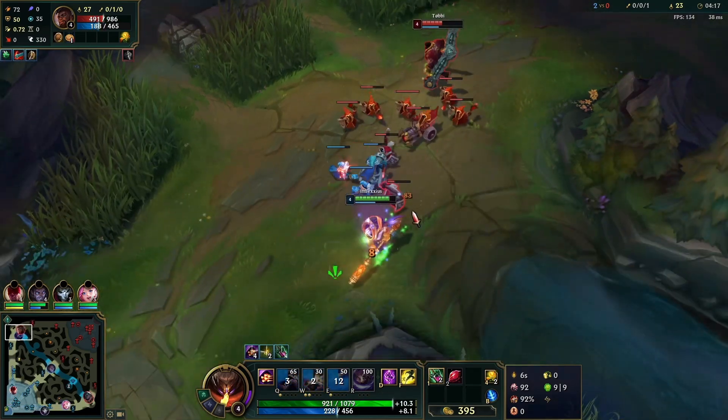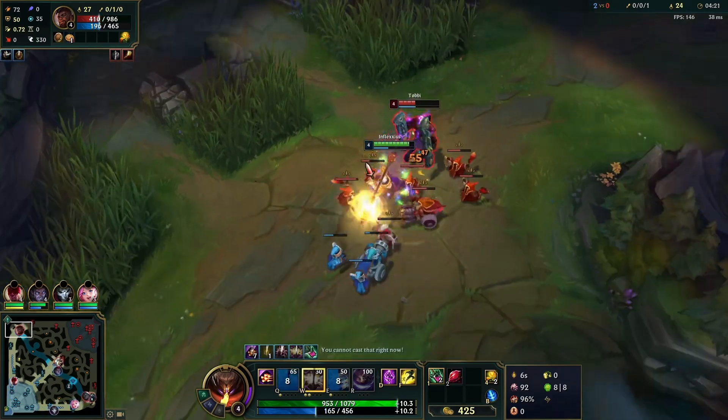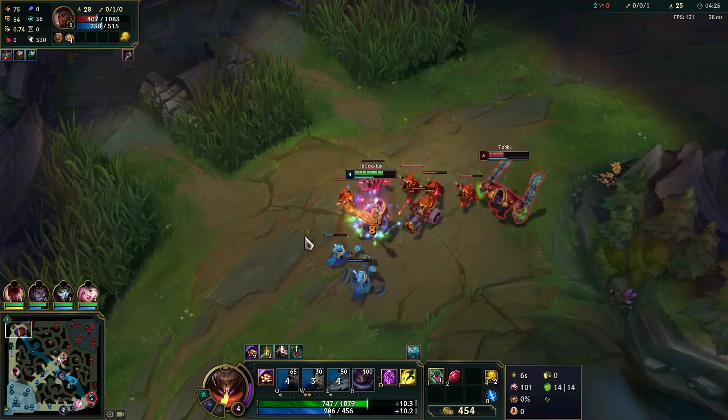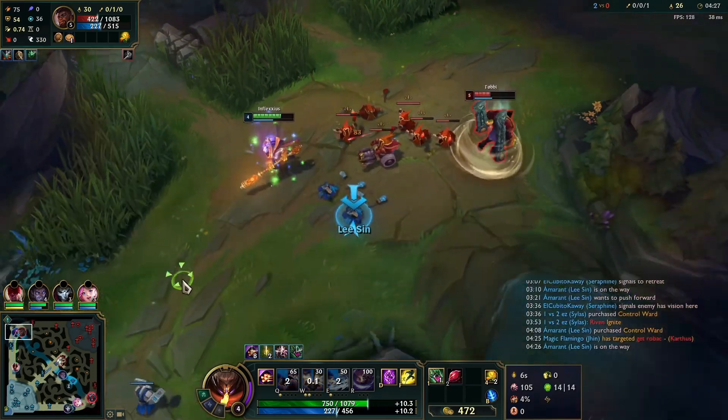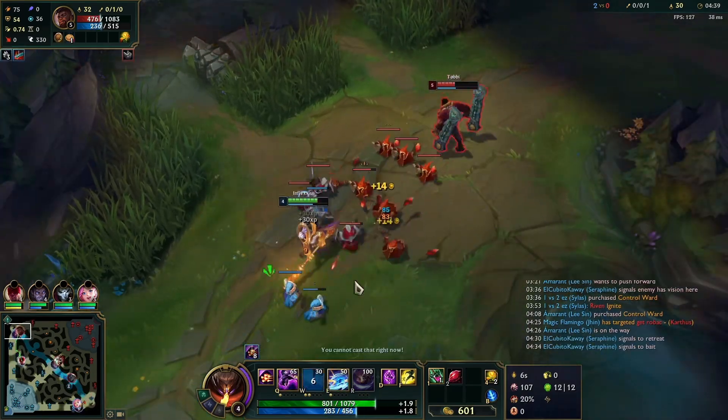The thing about Cassiopeia is that if he has a minion to E to, his E range gets increased, which lets him actually get out of our E range. But if he doesn't have a minion to E to, then his E doesn't take him far enough to get out of our E range. So just keep that in mind.